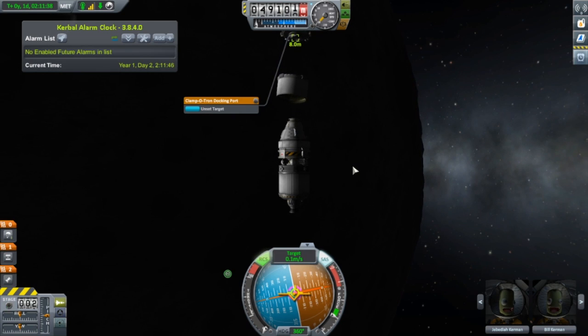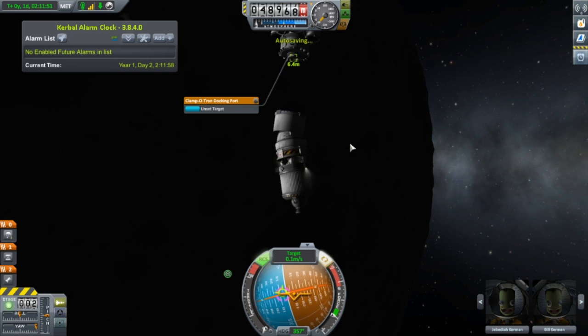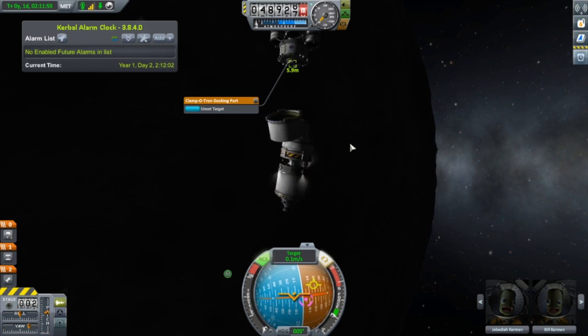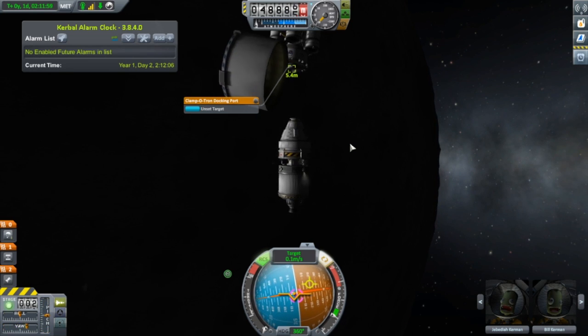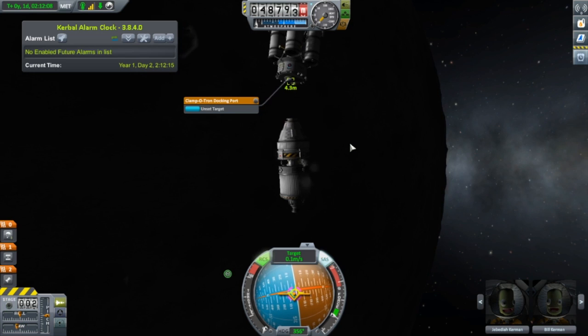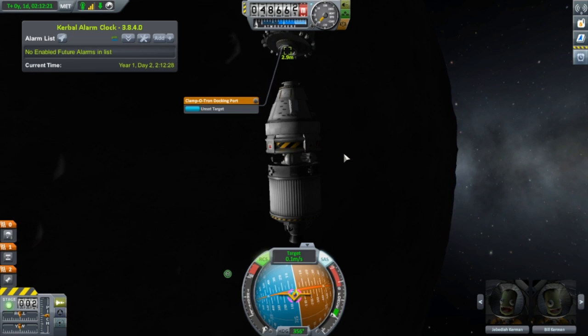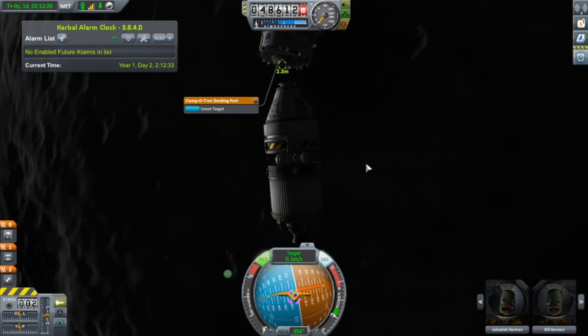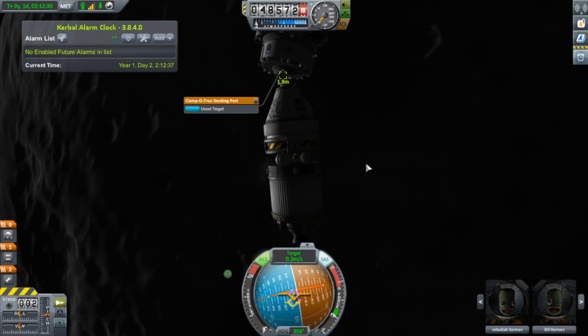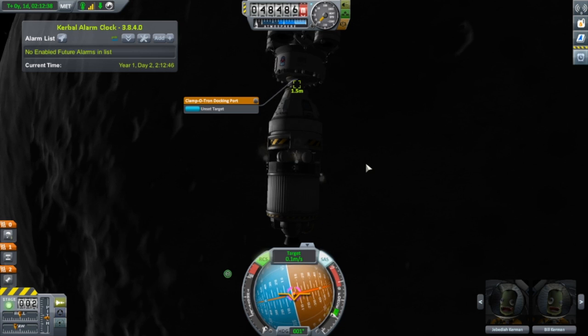I do wish that these lateral clamps broke off better. Coming into dock — 3.4 meters, 3.1 — coming in at 0.1 meters per second, which is still quite fast. Got the magnetic seal, or the feeling of force, as it were.